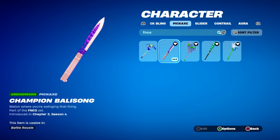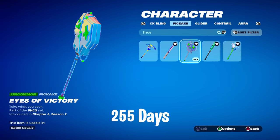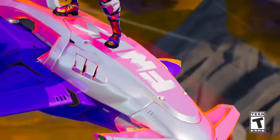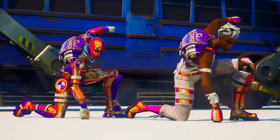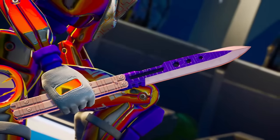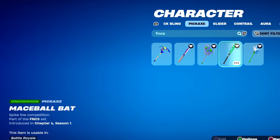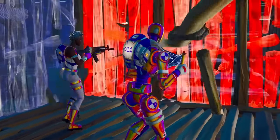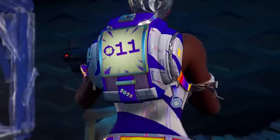There are also limited time FNCS pickaxes like the one from Chapter 3 Season 4, the Eyes of Victory from Chapter 4, the Maceball Bat, and the Star Jet. Although right now these aren't the rarest things you'll find, they will literally never return — it's stated limited time in the item shop. Eventually they won't be in the item shop for over 1,000 days, they'll become rare in the future, and new players won't be able to get them. They're definitely good to have in the collection.